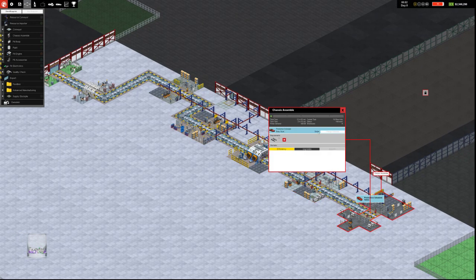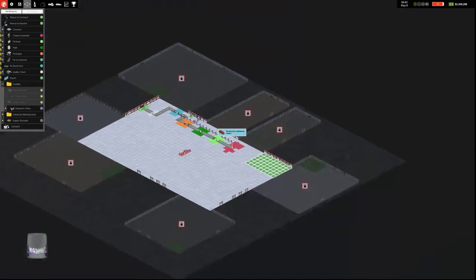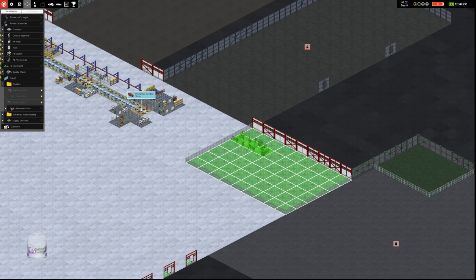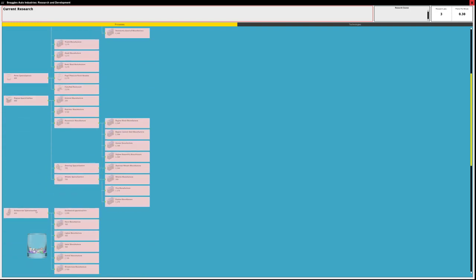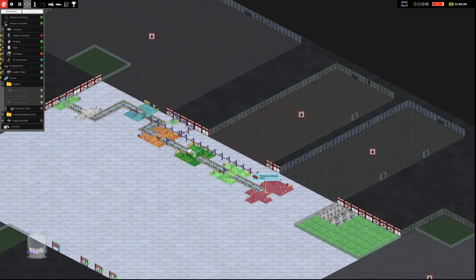We're currently producing a sedan — that's all we can produce. We're going to need a research office so we can research new techs. Middle mouse rotates. We have plenty of money, so we'll build three research offices. We'll select our first research — we need to sell 10 cars before we research specializations. So we'll research power production first — that's the most important thing to research. Then we'll unpause.